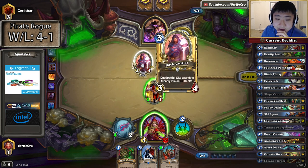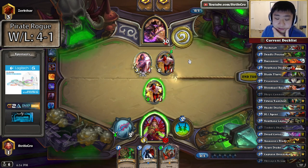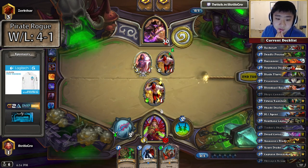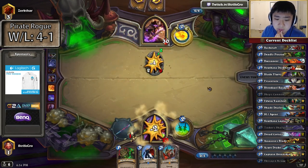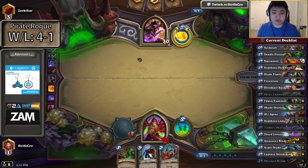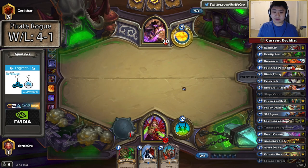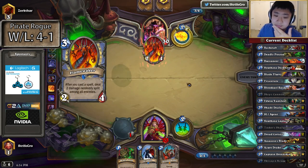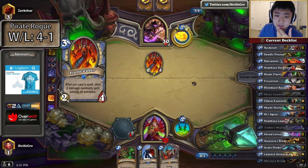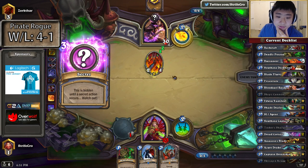I'll just end up trading here actually. That's annoying — 3 health, wow. I wanted to just leave this guy up, the 2/1, trade for the cultist, and then play Deadly Poison next turn and SI the cultist or the 2/1. That would have a gigantic weapon but it was too big to kill like that.